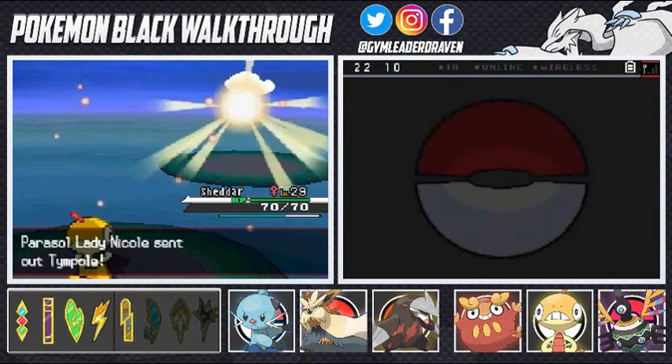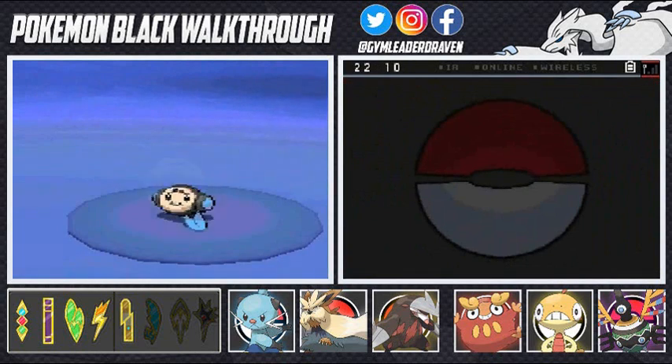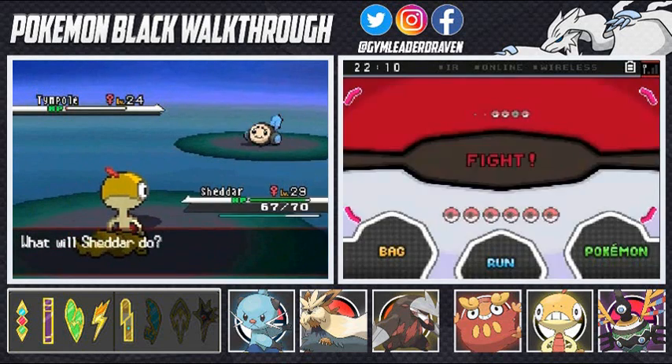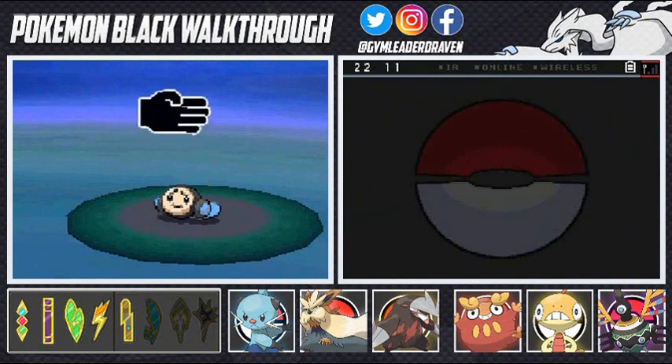Tympole is coming out again, so let's continue on with Scrafty. Let's go with Headbutt, see what it does. Headbutt takes care of that and yes the Shell Bell is actually working! Let's go with Brick Break — why are you doing that? That's just annoying.